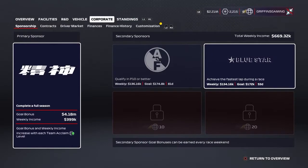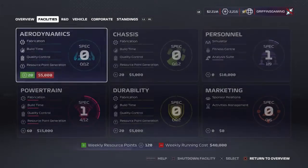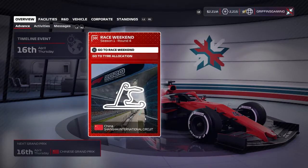Take note, these were my goals and yours can and will be different. Once the race weekend is over and you have attained the secondary sponsor goals, your trophy or achievement will then unlock.